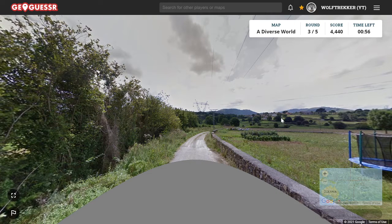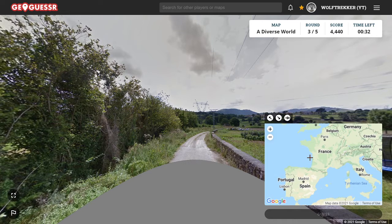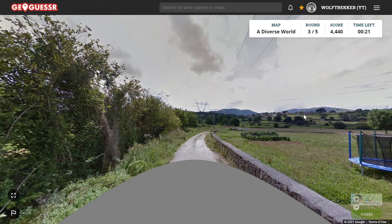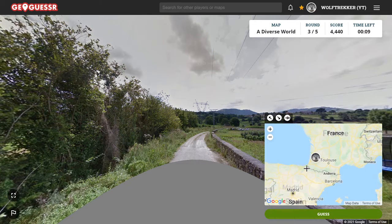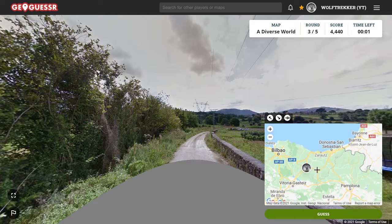We have some pylons, so it feels European. France comes to mind with this kind of pylon. I can't quite see the houses. This could be northern Spain or Portugal — northern Spain and Portugal can look surprisingly green. It could also be Italy, but I'm not sure if these pylons are Italian. I have a feeling they're more of a French-Spanish thing. I think I'm going to go around Bilbao — it kind of hedges France and Galicia. Let's try that.